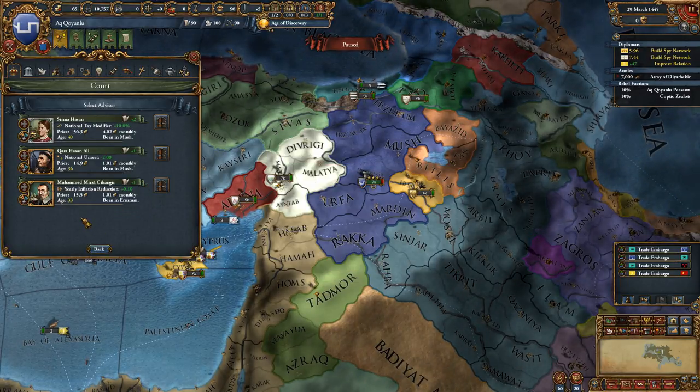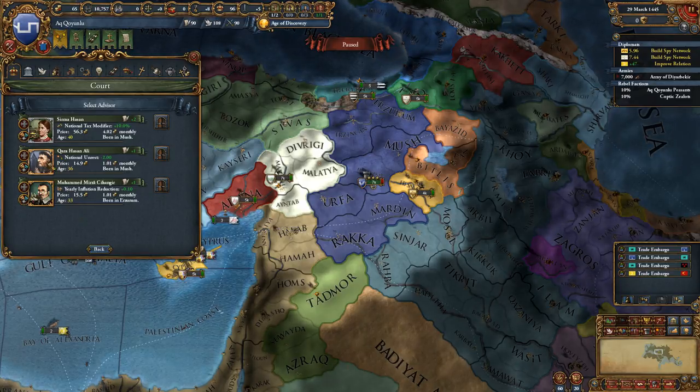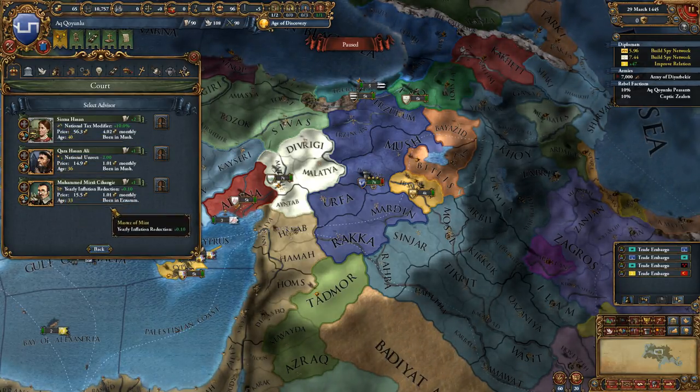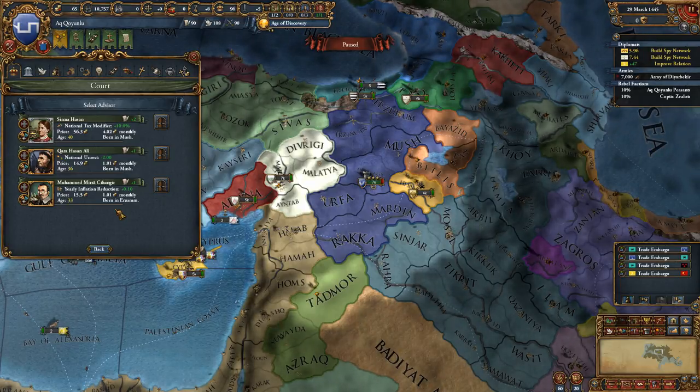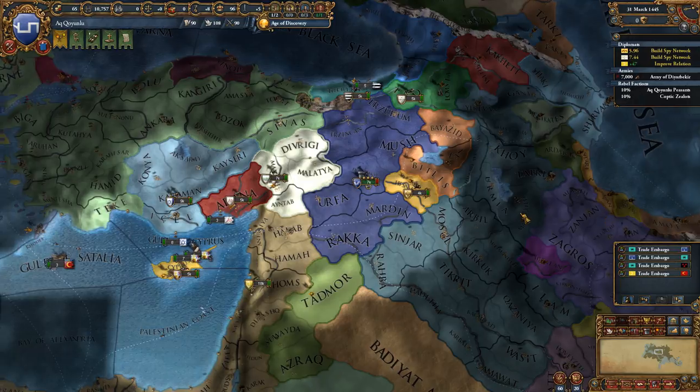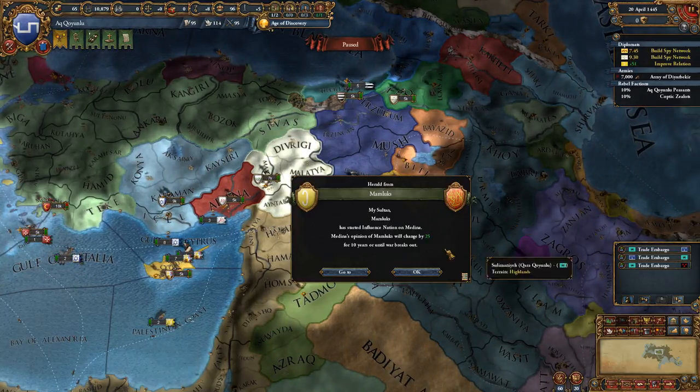You can see here that one thing that changed with advisors is you can now see the culture and religion of those advisors, which presumably changes their cost or maybe triggers some events. That's a new feature I'm looking forward to finding out about.